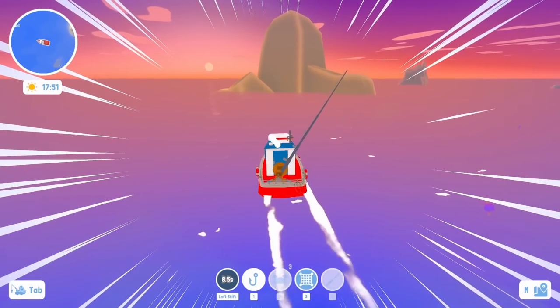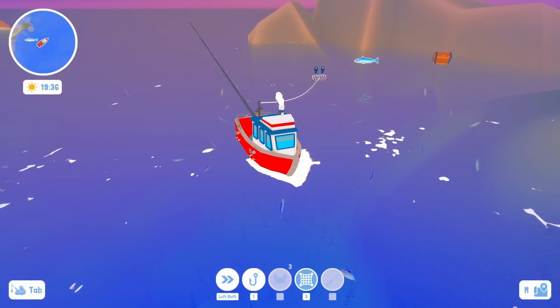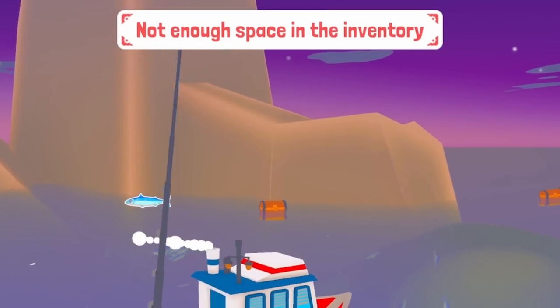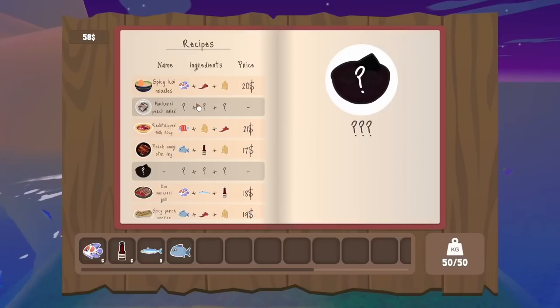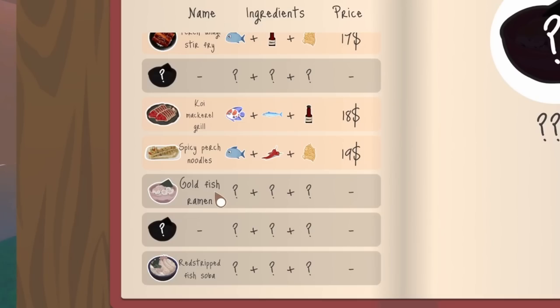I'm going back to the mackerel spot so we can make more koi mackerel grills — that's what I have access to right now. If I have six of each that should mean a lot of money next time we sell a whole bunch. There's also a chest right here — no space in inventory, that's too bad. Actually two chests right here! Got a perch in there. We also got another recipe scrap for goldfish ramen.